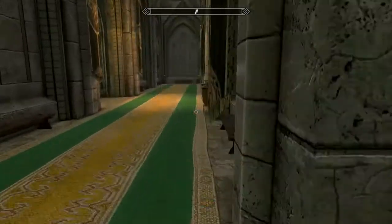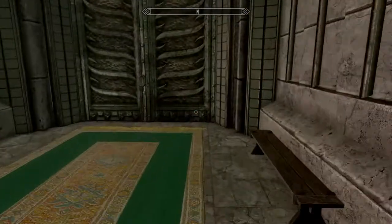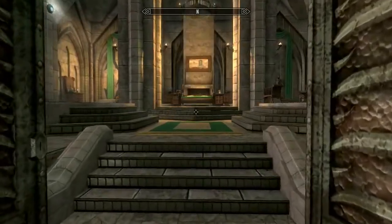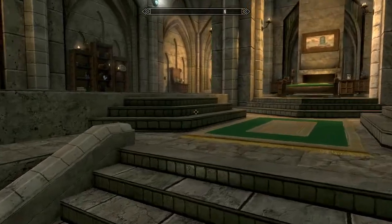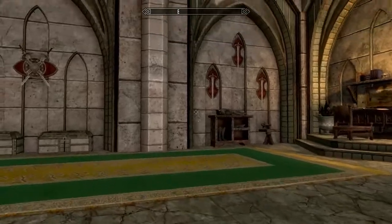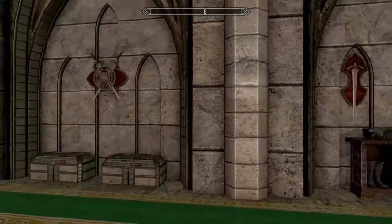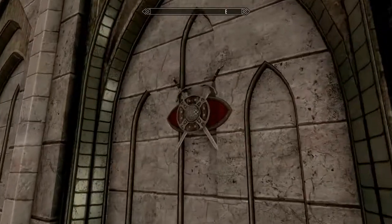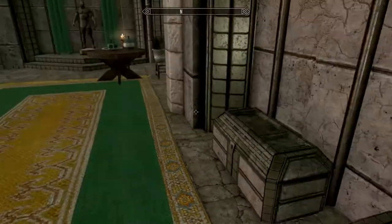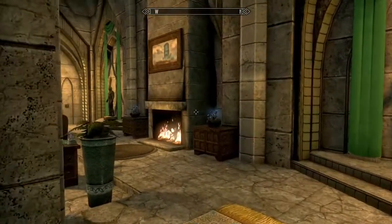Then if we go down the hall here we'll come to the master bedroom. Look at this beautiful master bedroom! A little desk there for doing all your household expenses. If you don't like the weapons on these racks you can just take them off and put whatever weapons or shields you'd like. Of course you've got mannequins here and there where you can put some special armor.